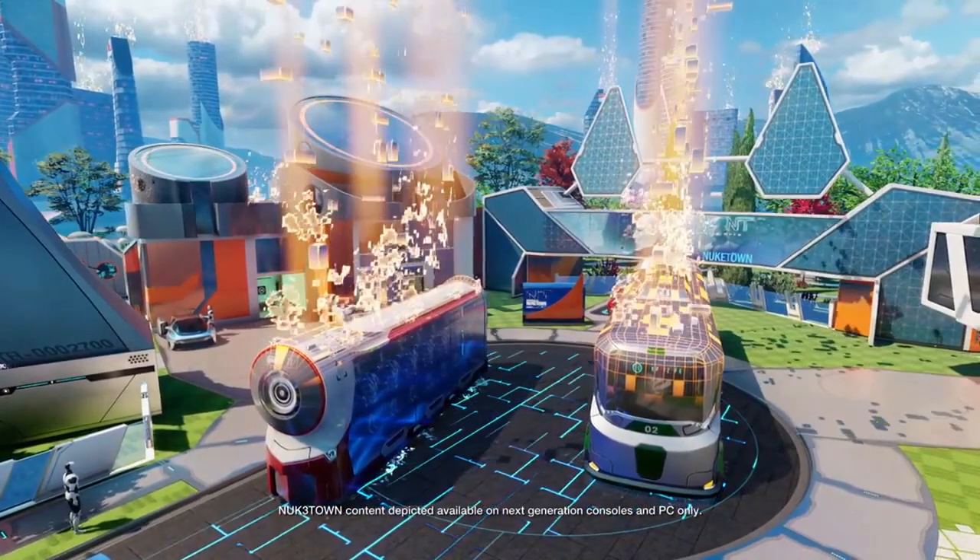I'll just pause the video right here. So basically what we have here is Nuketown — it's back, of course. Some things I want to notice are new buildings, new everything, because it's more futuristic. Towards the B flag, we have a new wall running spot. In the bottom left, you can see a robot — these are replacing mannequins. In the middle, we have two buses, and we have these things coming off of them going into the sky. I'm not too sure what those are.